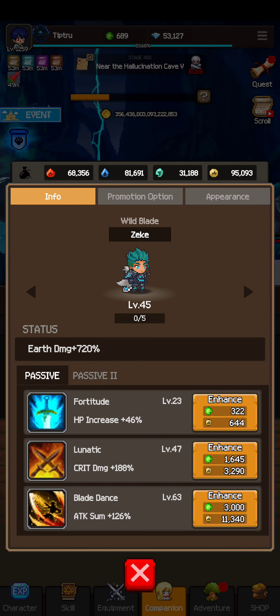Attack Sum is also the most expensive skill I've unlocked so far. I'm not sure if there's a passive three yet, but right now it seems to be at the limit. Every companion passive skill has a max level of 100.